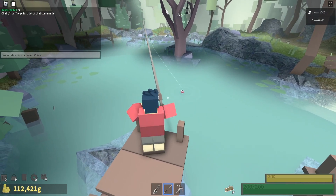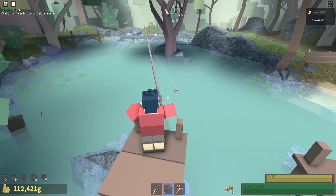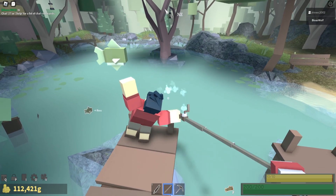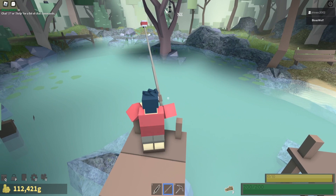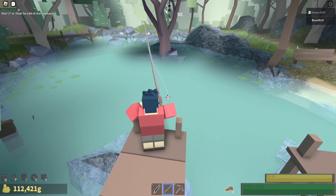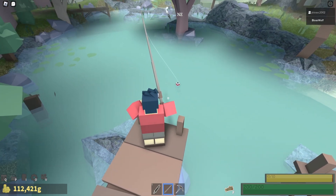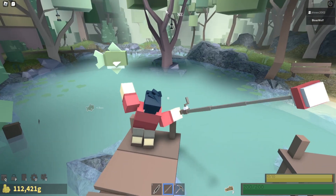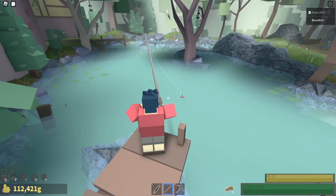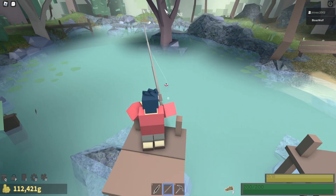When you cast the fishing rod, you wait for a smoke or fog to come up above, then you pull in your fishing rod by left clicking. You don't actually have to hold the left click — I thought you did, but sometimes it wouldn't come in so we would hold it. Just fish here until your inventory is full.